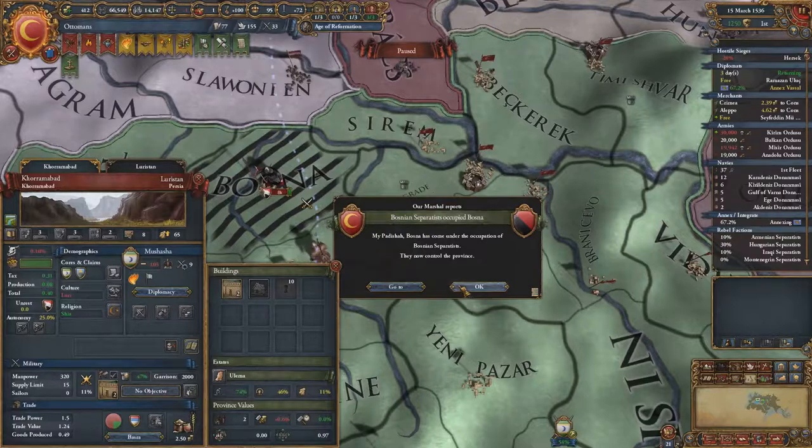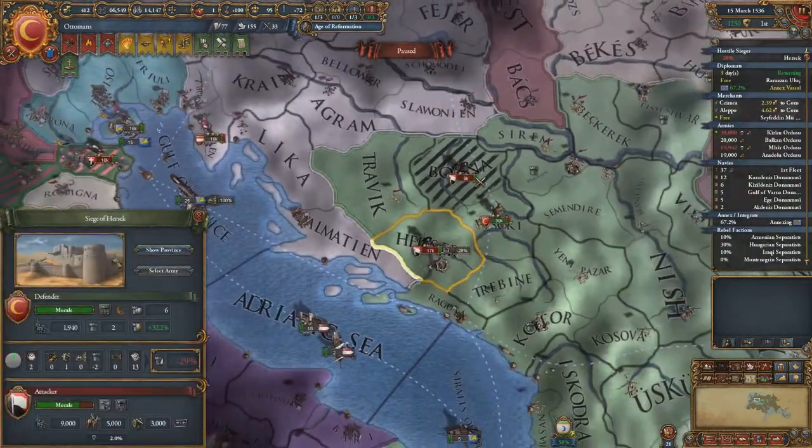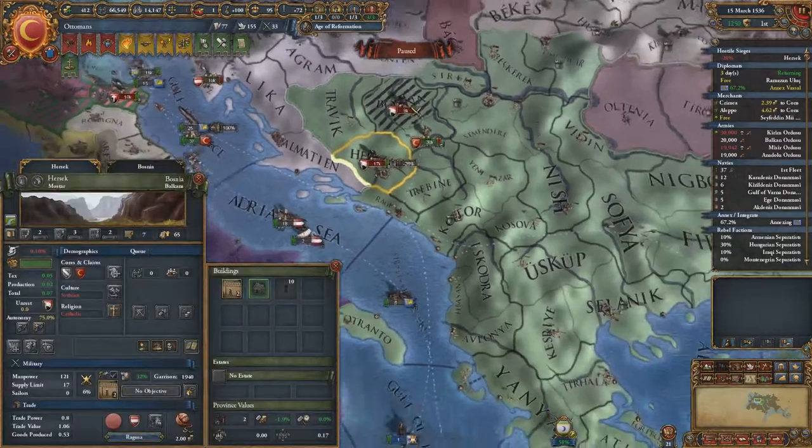Belgrade, Bosnia, Bosnian rebels — my 30 stacks should be good enough here. And you are a fort, a mountain fort no less.